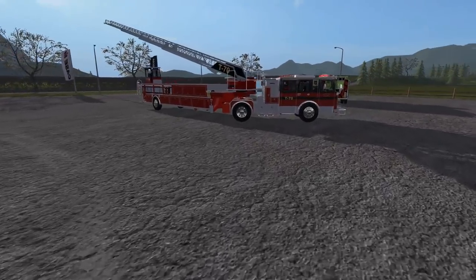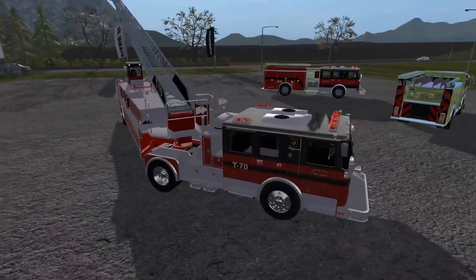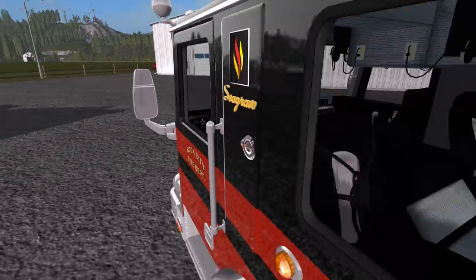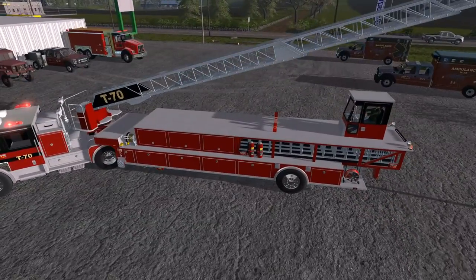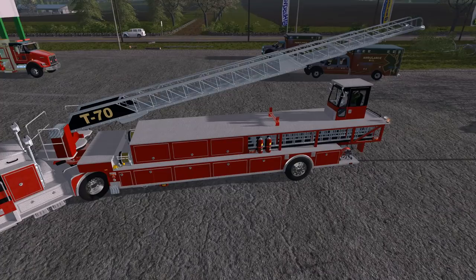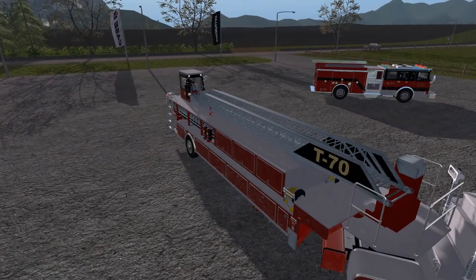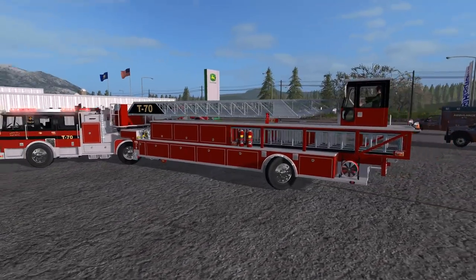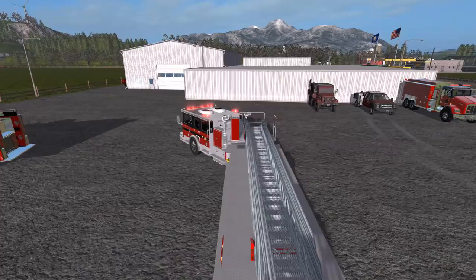Let's go with the tiller next. Let's start it up and turn the lights on so you guys can check it out. Let's get over here so we can control the ladder. I do apologize about the frame rates — we have so many vehicles loaded in this one little space. This is really detailed really well — very, very well. Cool thing is if we have another person in game, we can control the rear of the tiller. It's pretty cool.